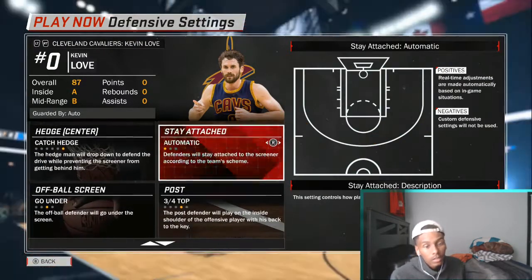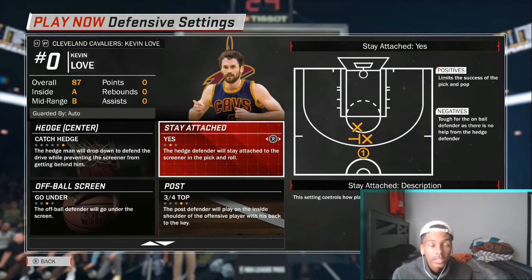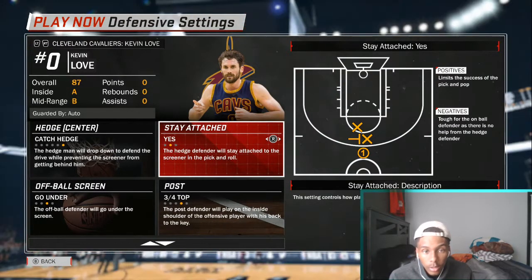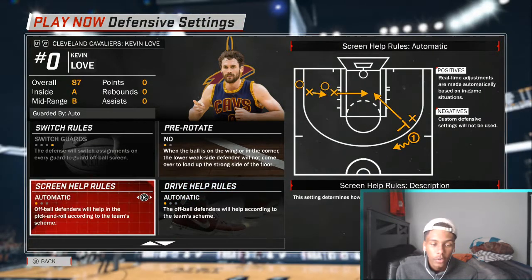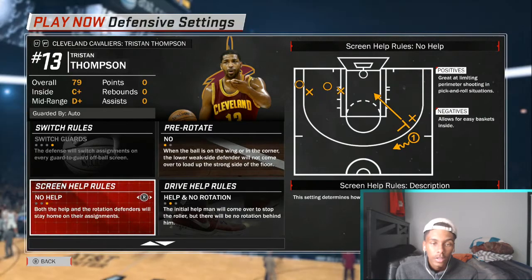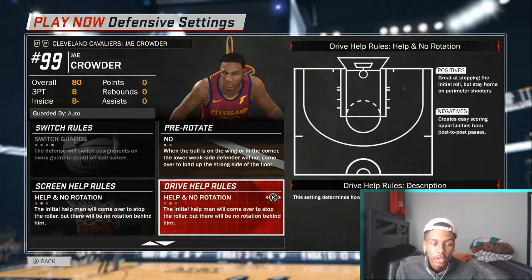Make sure when you guard Kevin Love you put stay attached, because a lot of people will do the pick-and-pop with Kevin Love. Another thing on Kevin Love — make sure your drive help is set to automatic. And the same thing for Tristan Thompson: make sure drive help is automatic.